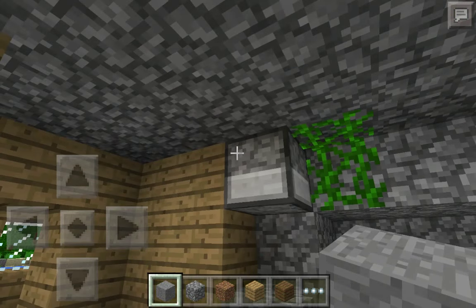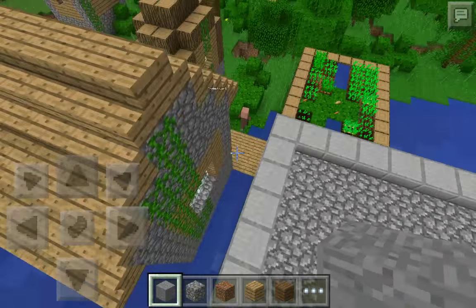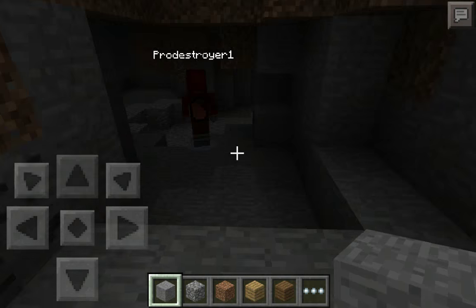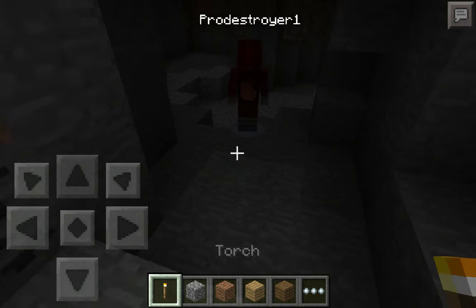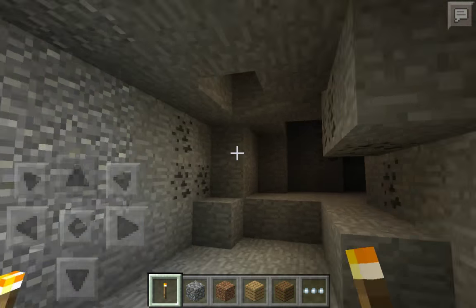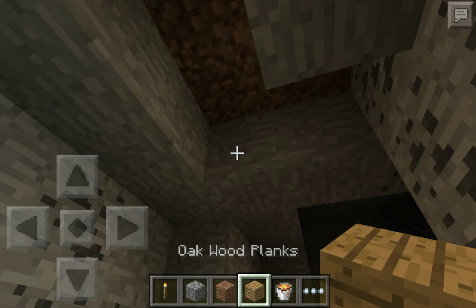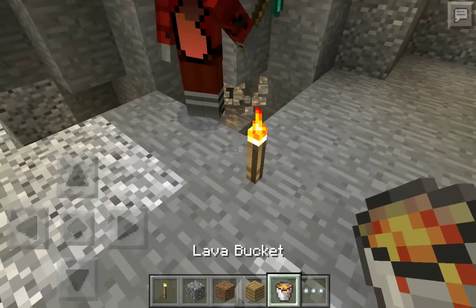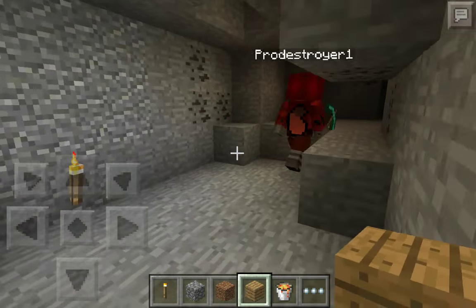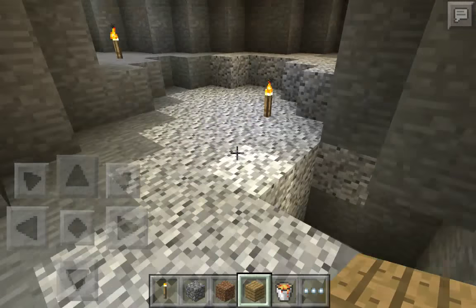There's like a cave right there — I'm going in. I'm in the cave! Oh look at all this iron — that's probably like 64 right there and like another 64. Iron can spawn anywhere. I'm glad we're in creative — I mean survival mode right now.